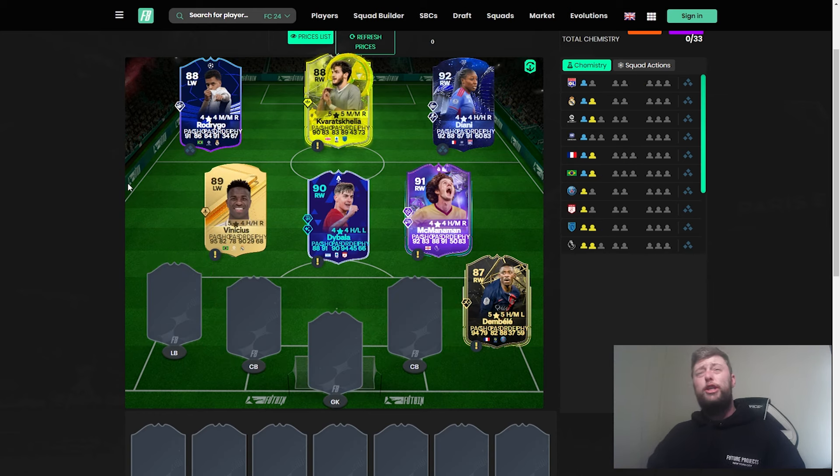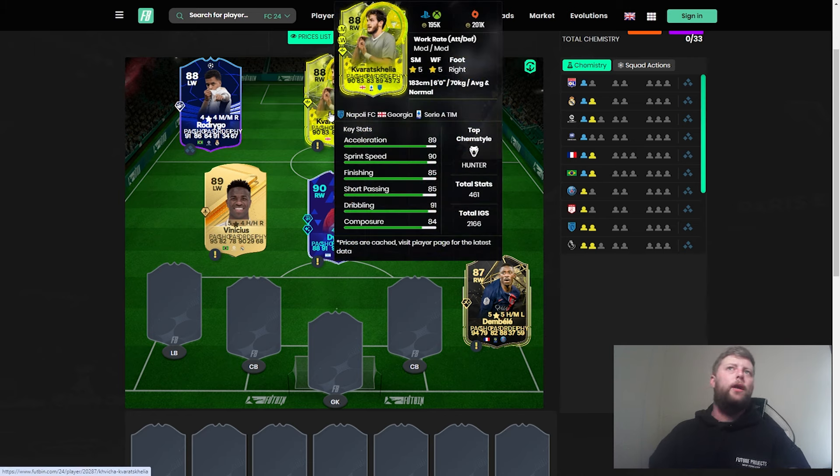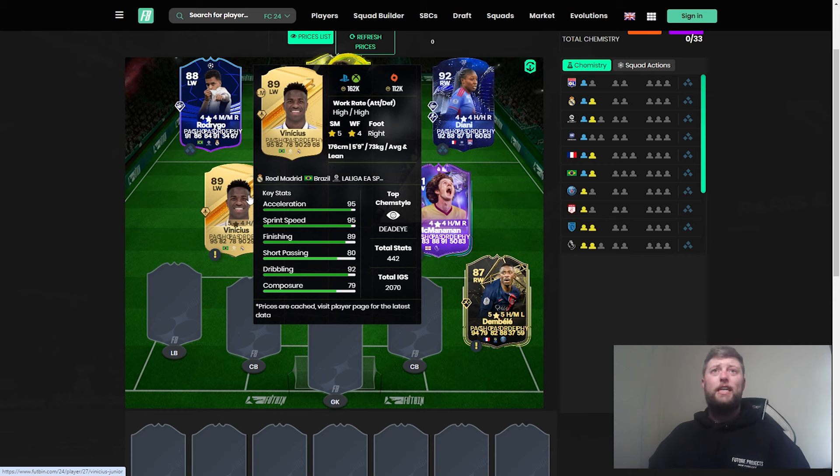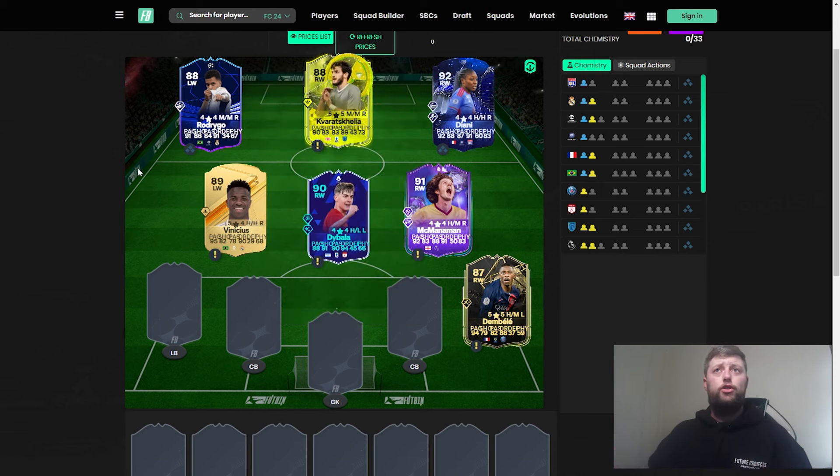Moving to wingers, there are fewer left winger options. Kravatchilia can play left wing so he's included in the middle section. Gold Vinicius Jr is still available at 160k — very much the new Neymar in terms of a gold left wing Brazilian with skills and great attacking stats. Upgrades are expensive but he'd still give you a good run down the wing. Rodrigo is also still phenomenal value. Kravatchilia is personally considered the best option at this price point on the left.